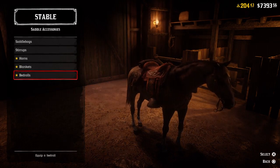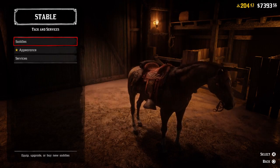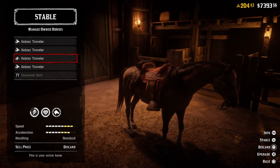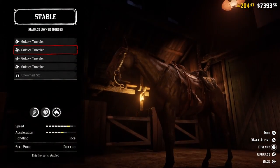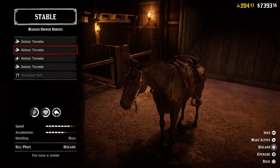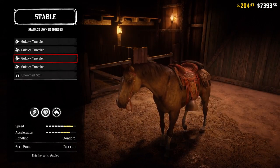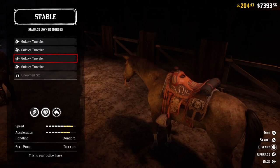The rest of the stable items — horns, blankets, bedrolls — are purely cosmetic. This is also where you come to change out your horses. If your horse got killed, you manage your horses and select the one you prefer. For example, if my Turkmen got killed and I wanted to go back to it, I'd ride the backup horse to the nearest stable, come in here, make the Turkmen active, and stable the other horse. Now my Turkmen is active and that's the horse I'll ride out with.